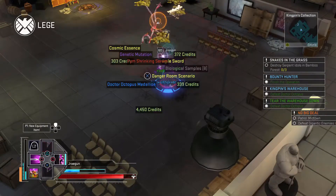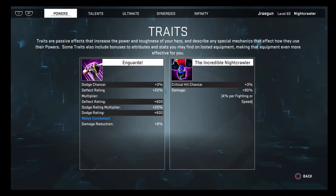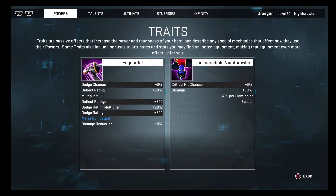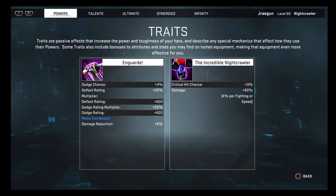First off I'll start with his traits. He's got On Guard, which gives him dodge chance, deflect chance, and melee combat reduction. Then you've got The Incredible Nightcrawler — this kid is a beast with criticals as well as brutal hits, plus 3% spirit. It does regenerate over time; there's a slight pause when attacking but it regenerates two or three seconds afterwards.